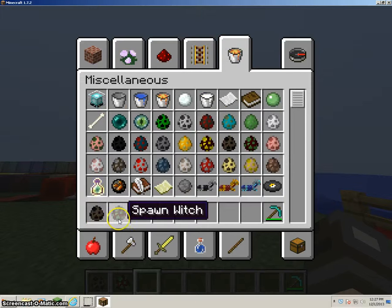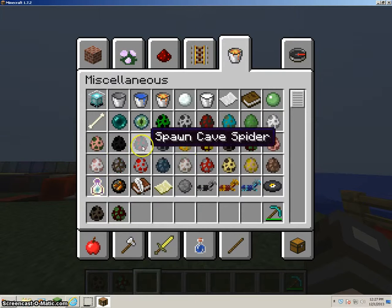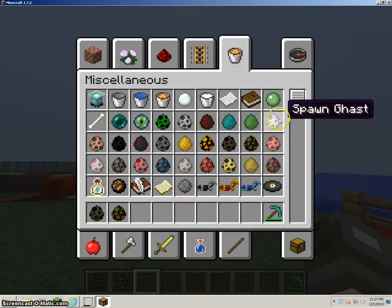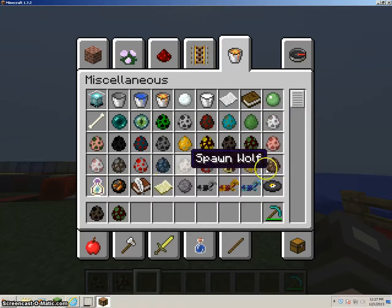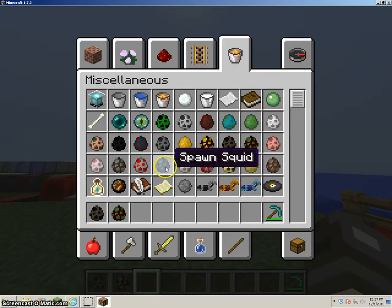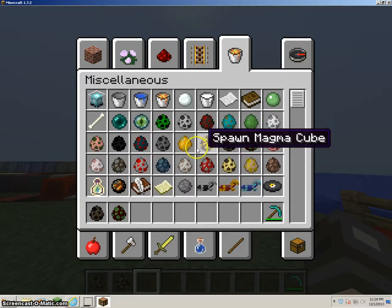We got Bat, Witch — what else do we have? We have Ocelot. Wolf, squid, chicken, cow, sheep, bear, bat.